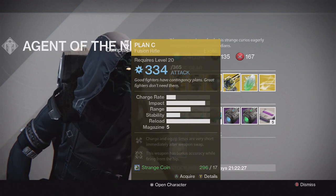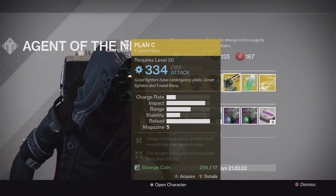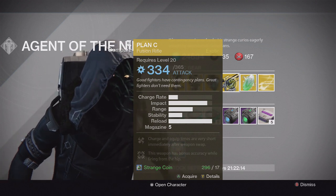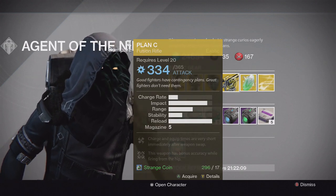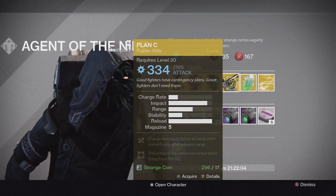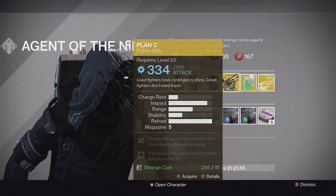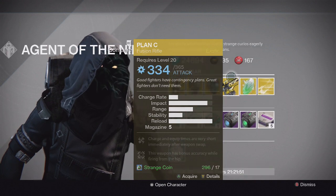For the weapon of the week we have the Plan C Fusion Rifle. Charge and equip times are very short immediately after weapon swap, and this weapon has bonus accuracy when firing from the hip. Pretty good Fusion Rifle — one of the best ones in the game. I'd recommend picking it up because it might have a year 2 version as well. Really solid in Nightfalls with Arc Burn or any strikes with burn modifiers, and Fusion Rifles may be more prominent going into the next expansion.